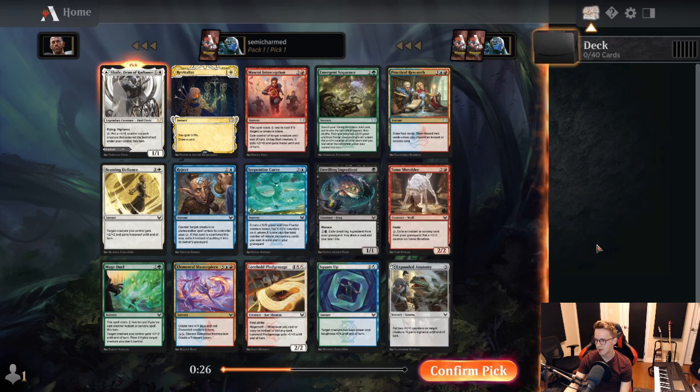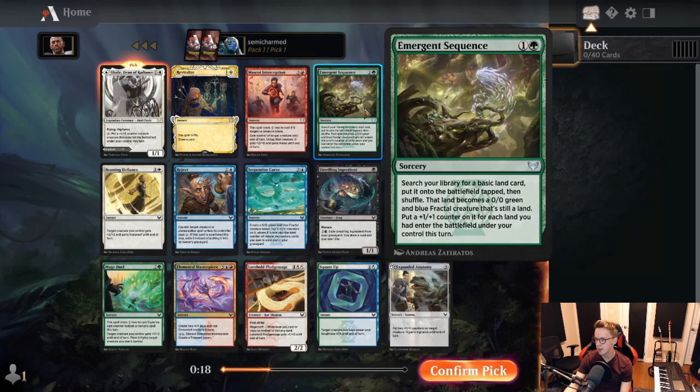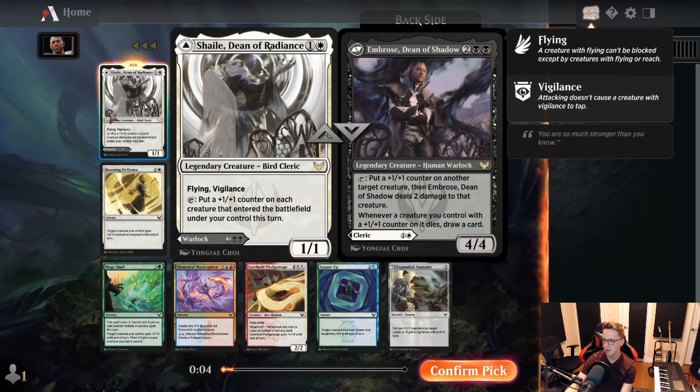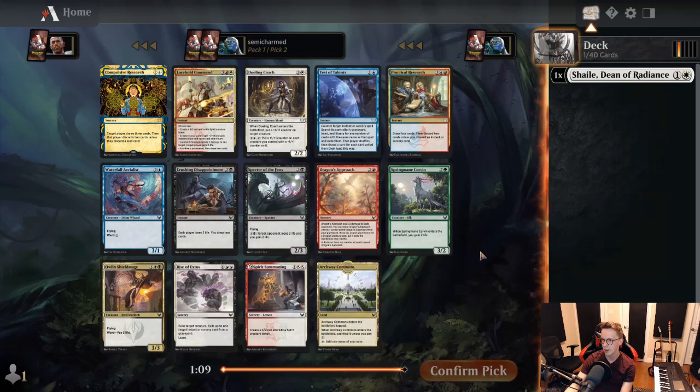No excellent lessons or excellent uncommons like Igneous Inspiration in this pack. Emergent Sequence is quite good, but green is generally not a color I want to start in. I'd rather start in blue and then become Quandrix or Prismari, rather than start in green and pivot between Quandrix and Witherbloom. So we're going to grab Shale — Dean of Radiance — here, and maybe end up drafting Black-White. We'll see what comes to us.